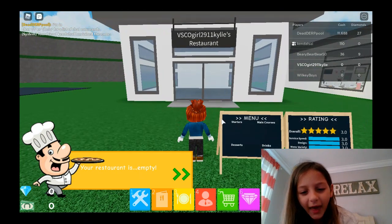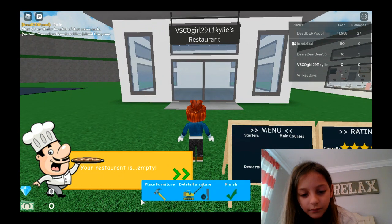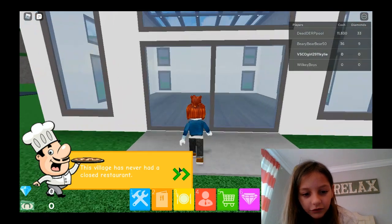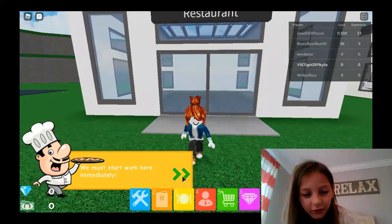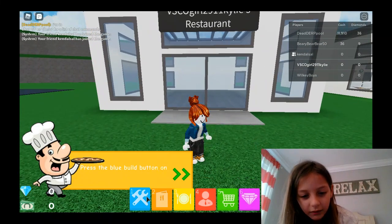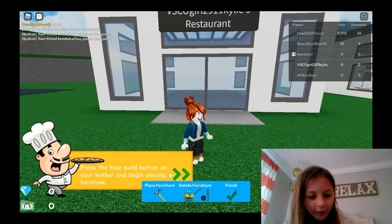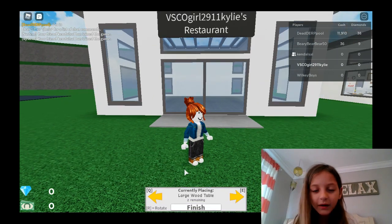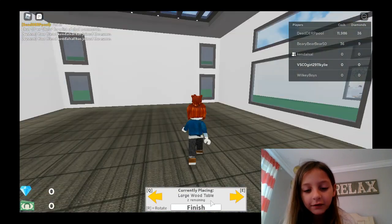Your restaurant is up — let's go to the store! Your restaurant is empty, give me money. This world had a closed restaurant — you must start to work here immediately. Press the blue bill button on your hot bar and begin placing furniture. We get like beginner stuff, that's cool.